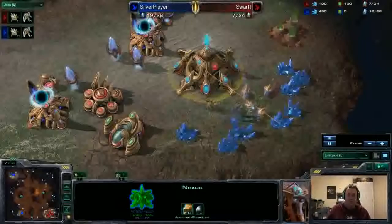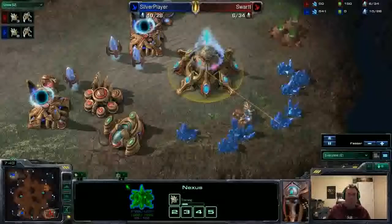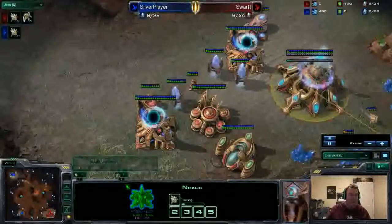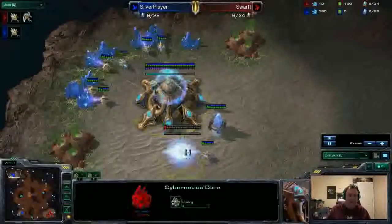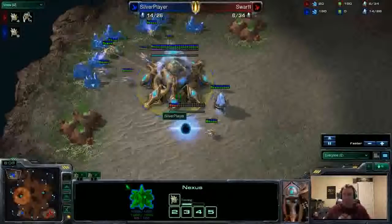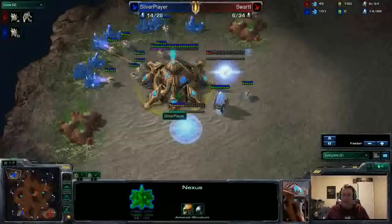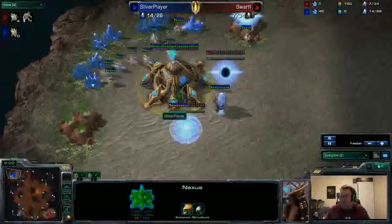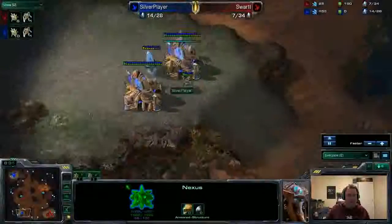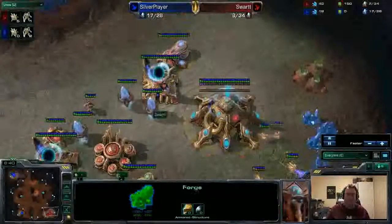Swart is warping in a zealot to try to defend, but still losing a lot of probes — he's down to four probes, then three probes, chronoboosting his nexus, trying to survive. Swart is down to five food, but amazingly Silver Player is only at nine. Swart decides now is the time to transition into a more typical game, getting the cybernetics core at 14 food at the eight minute eleven second mark. Contrary to what you need, you need gas to be successful with a cybernetics core. PvP at its finest.